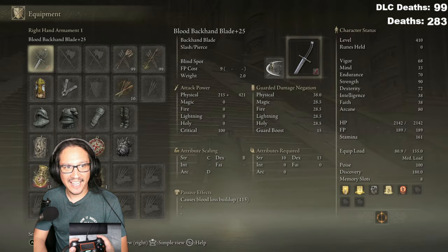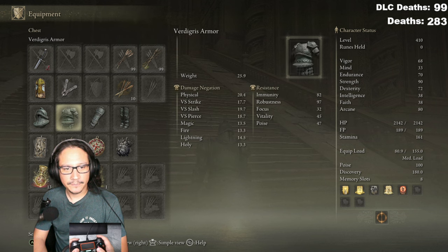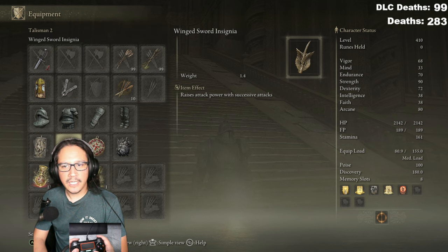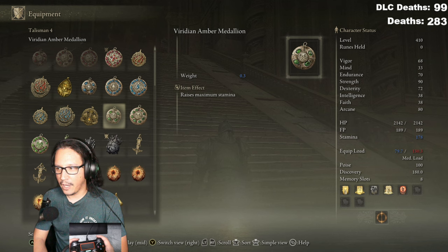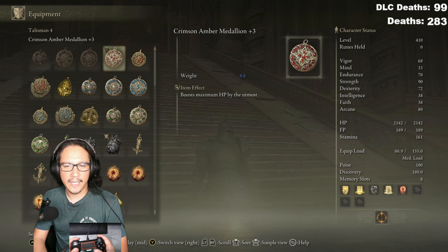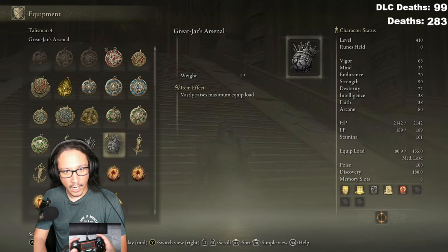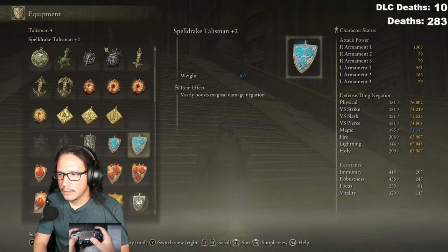I think we got it man, I literally think we got it. Let's see — I do need that for sure. Can I take this off and be fine? Yes. Okay so we're gonna find something that gives us holy damage. Wait, which one was that? Need something for arcane — let's take this off and look for something for arcane. Do we have anything for arcane though? It's only magic — I need something for holy.